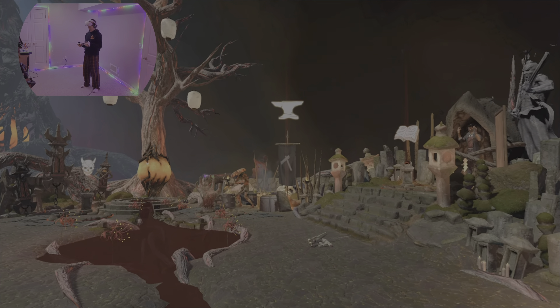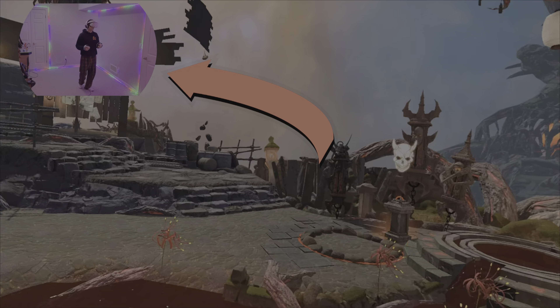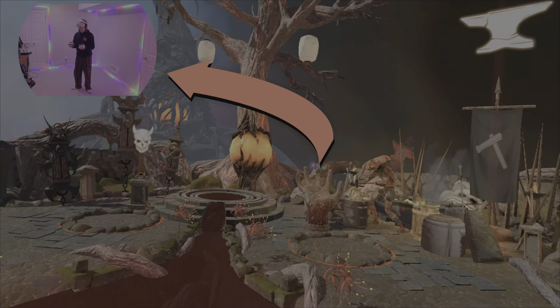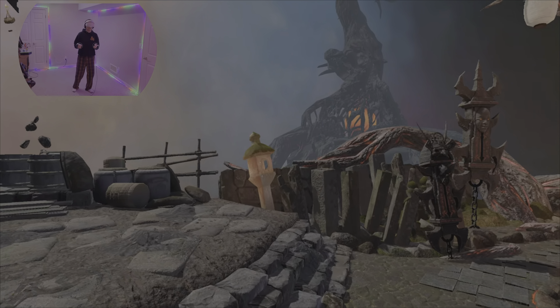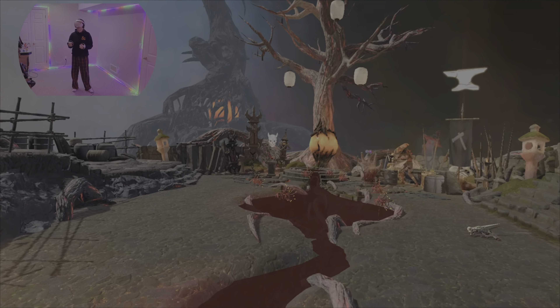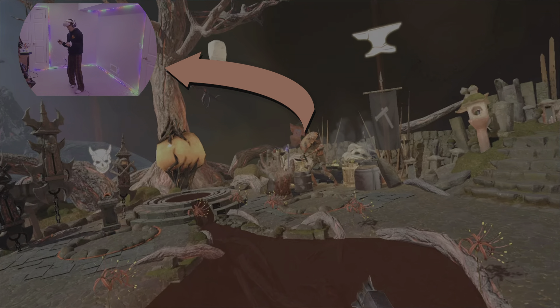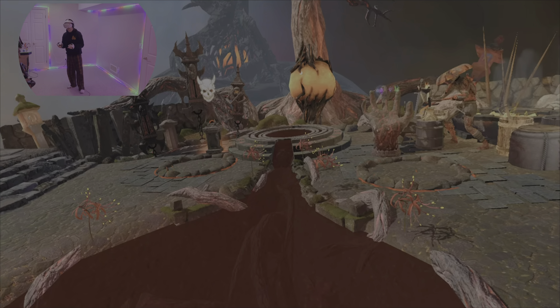When you press forward on your left stick in room scale, I can use my body and I do the whole time to turn all the time. I can still strafe left and right and I can still pull back while I'm shooting, but I use my body to turn completely. I never use the right stick and I turn it off completely. So intuitive.